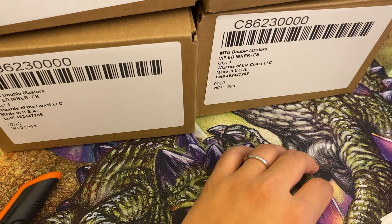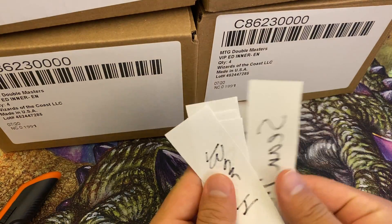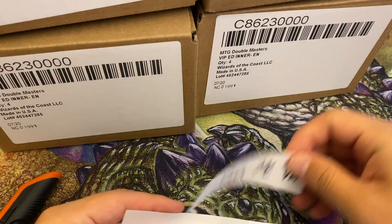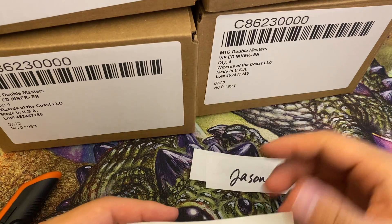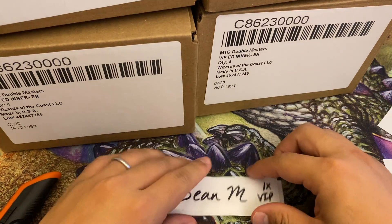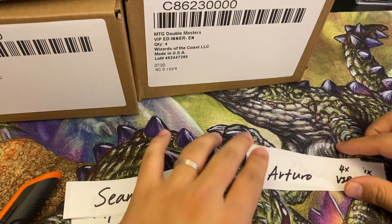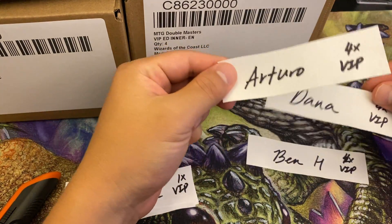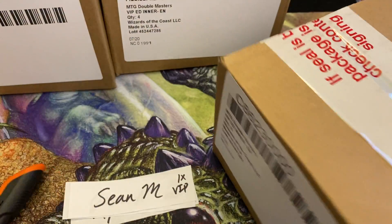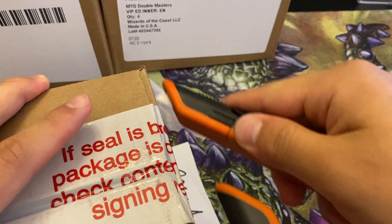What's up YouTube, Cards with Michael here. Today we're gonna open 16 VIPs for multiple generous sponsors. We're gonna do some randomization of slips - starting with Sean, Jason, and Ryan for the first inner case, then Arturo, Dana, and Ben for three single inner cases.